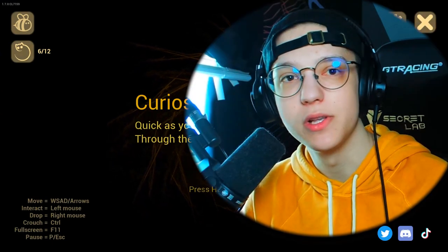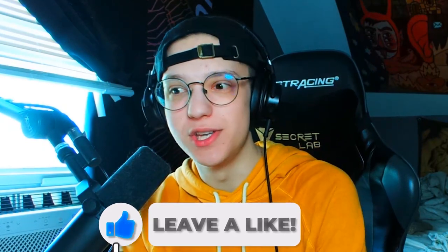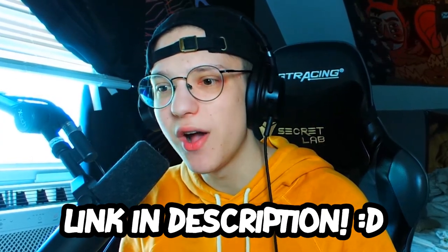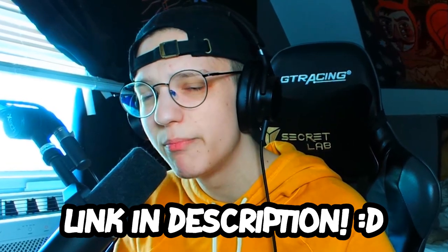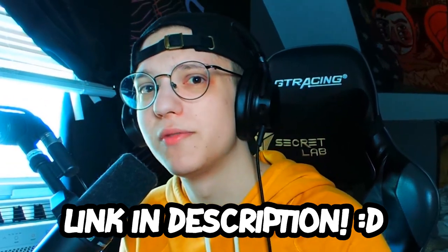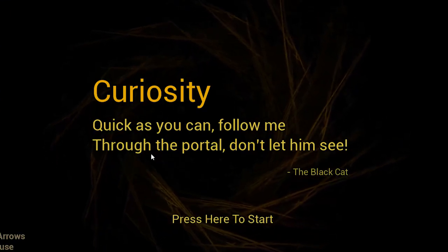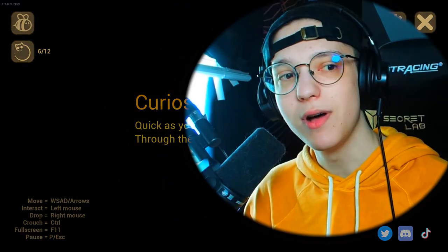That was the intro — I just didn't want to go too far forward. So we're actually doing the Black Cat chapter. This is going to be completely different. It's still in early access mode on Steam — it's only eight dollars if you guys are interested. I don't think you can get it for free on itch.io anymore but I could be wrong. I'll leave a link in the description. Let's jump into here — 'curiosity, quick as you can, follow me through the portal, don't let him see me.'